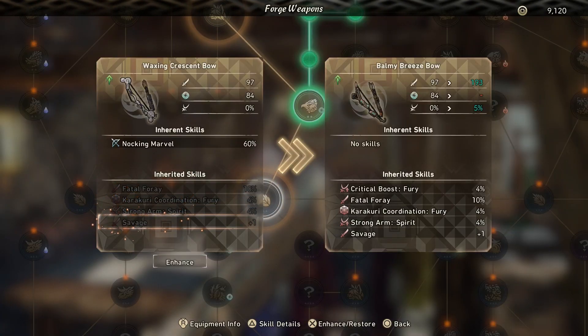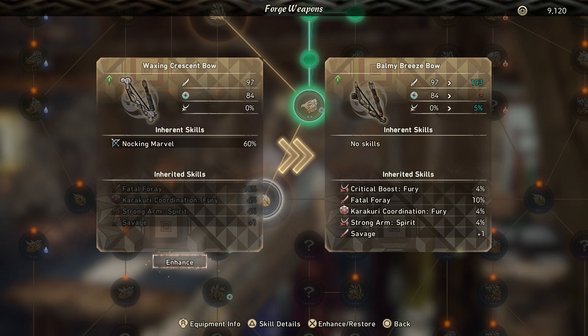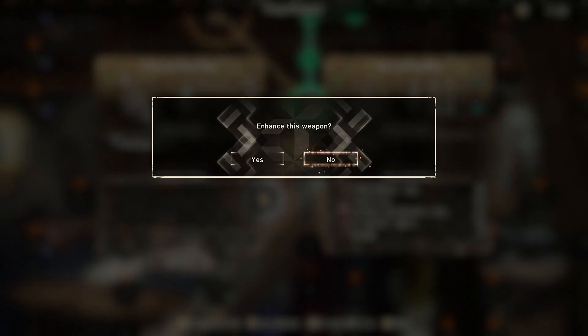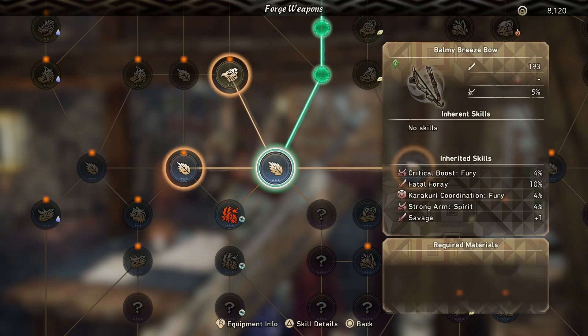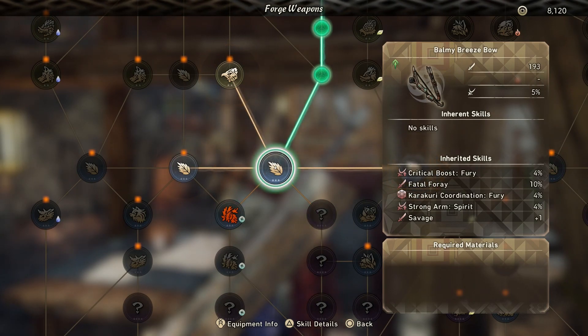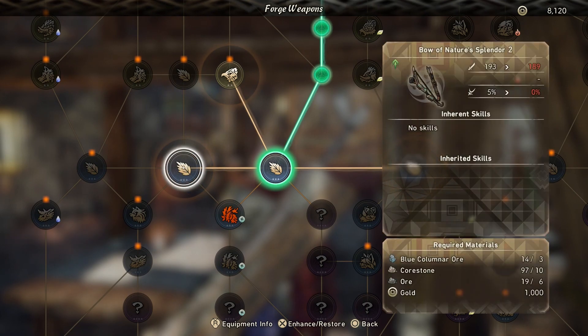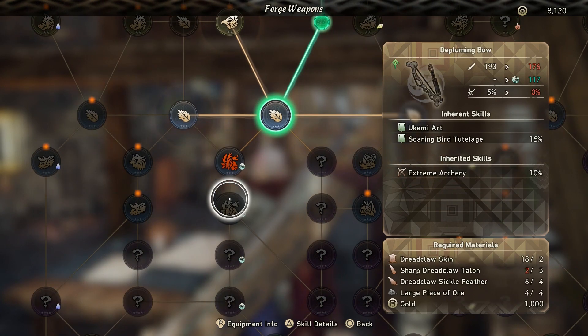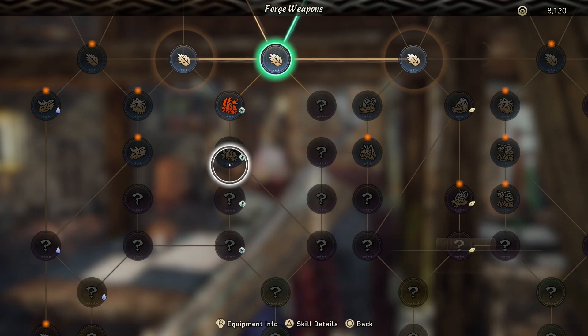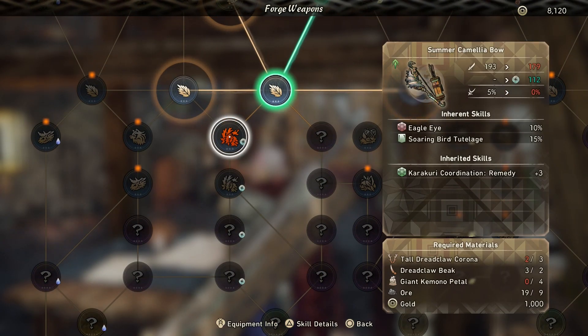Up next is to craft the strongest weapon that you can at this point. You will want a weapon that either has the wind element, which is Amaterasu's weakness, or high raw attack. I ended up going for higher raw, since the wind element upgrade on the path I chose for my weapons required a part from a Venom Glider, which does not officially unlock until Chapter 4, and I wasn't exactly in the mood to search for it early in Haragasumi way.